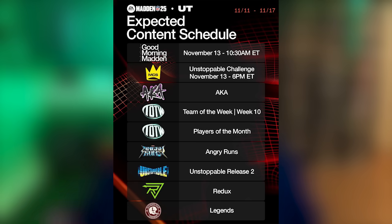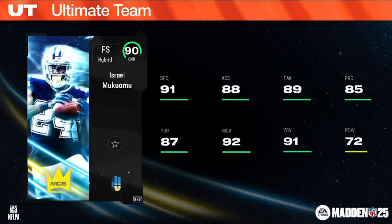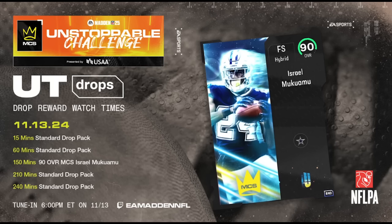That Wednesday evening at 6 PM Eastern time we have the Unstoppable MCS Challenge. This is very important because if you tune in and watch for 150 minutes you're going to be able to earn the next free MCS card, which is going to be a 90 overall Israel Makamu — a really good-looking card: six foot four free safety with 91 speed, 91 zone, 92 man coverage. He can be a sub linebacker/user and play high safety in coverage. The only way to get this card is if you have Twitch Drops set up. If you don't or you haven't been getting them, make sure you watch the video tutorial posted as a pinned comment below.